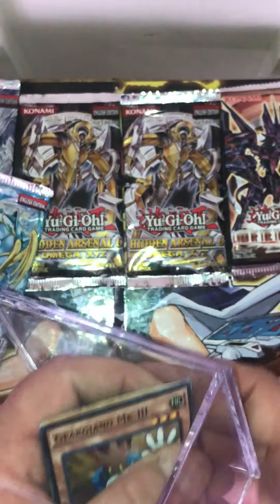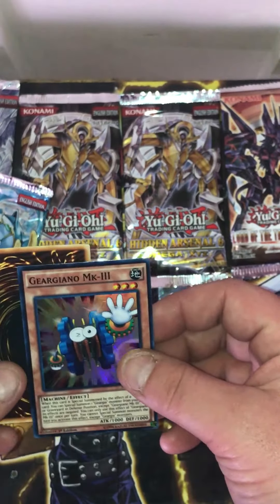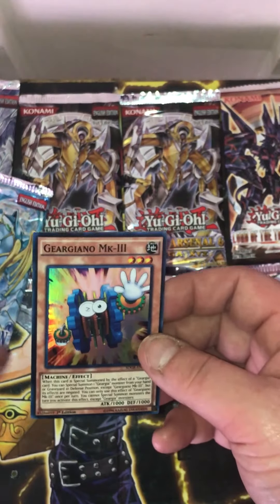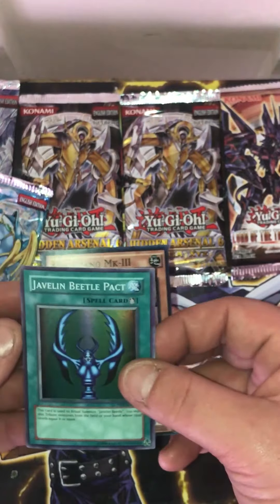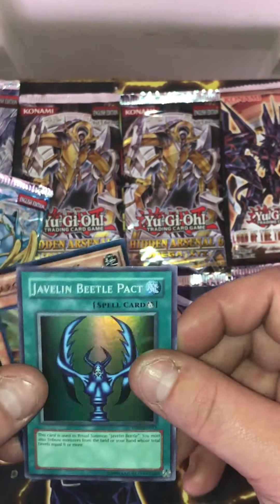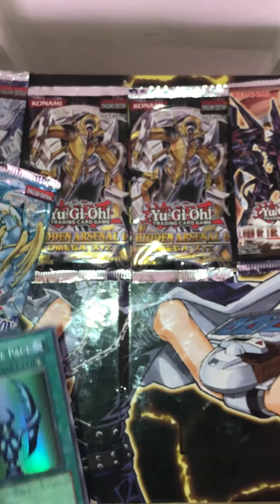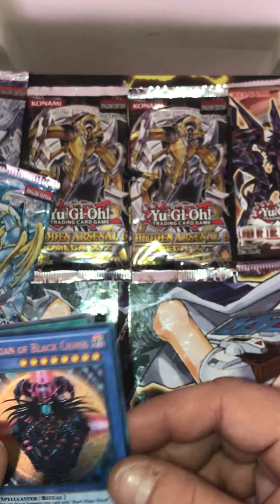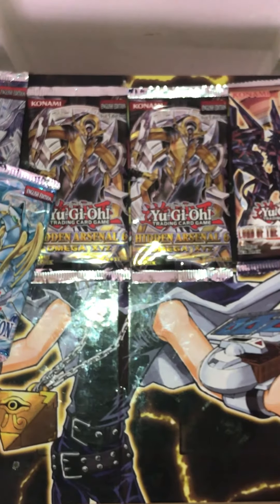I think I've got like 10 or 20 of them honestly. We've got a Geargiarmor Mach 3, a machine with a squinty eye with a hand out like 'what,' and then a Javelin Beetle Pact — I've never seen this card, nice! But this one takes the championship — awesome. Alright, enough talking, let's pop these open.